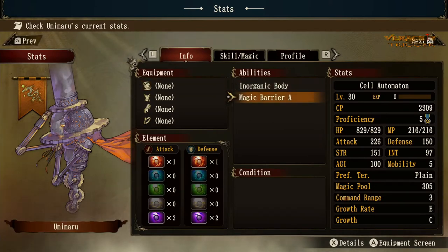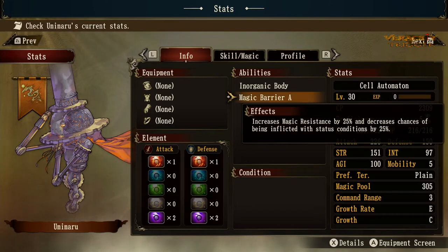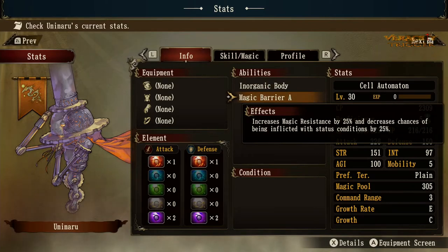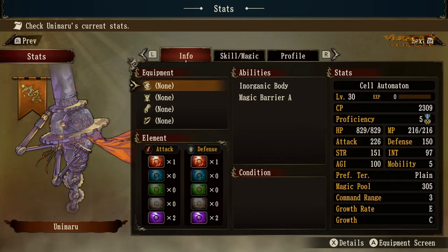Once he gets into the cell automation area of leveling up, he gets a Magic Barrier of A. Initially he'll get a Magic Barrier of C with the first level up and then it jumps up to A. It increases resistance by 25 percent, kind of like a shogun skill from the grand edition — just anti-magic all around, 25 percent extra barrier. So you can avoid and resist all those status effects too. The only thing he'll really be weak to is water and holy spells.